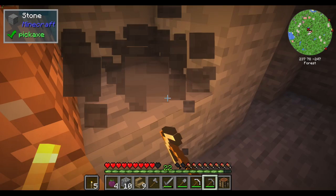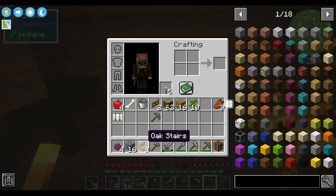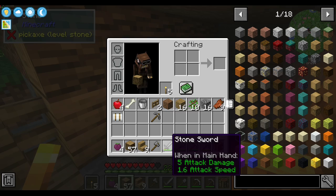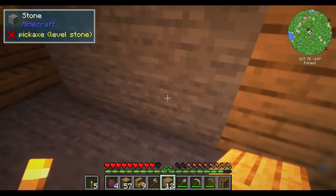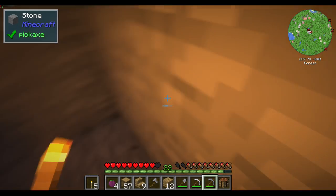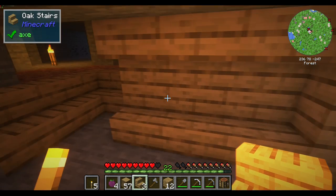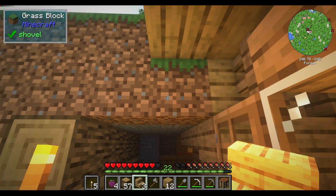I don't know. What if I did something like this? And then around here I could do something — I kind of want to use these stairs again. Let's say... give some depth to it. Speaking of which, I kind of want to make the ceiling around here half slabs, but I want to keep this.